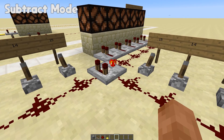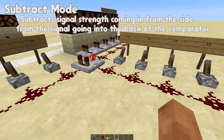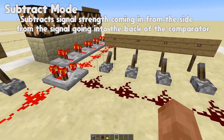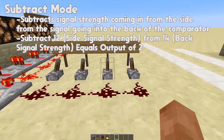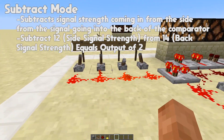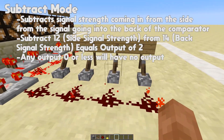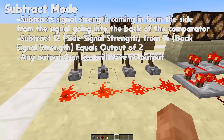The comparator actually has another mode as well. If we right-click it, it will turn on this little red light. What that does is basically subtract the signal strength coming into the side from the signal strength coming in from the back. So if we gave it a signal strength of 14 into the back and then over here a signal strength of 12, we're going to get a signal strength of 2 out here because 14 minus 12 is 2. This works — with 13 it will give us an output of 1. Let's subtract 13 from 13 and it turns off because 13 minus 13 is obviously 0.